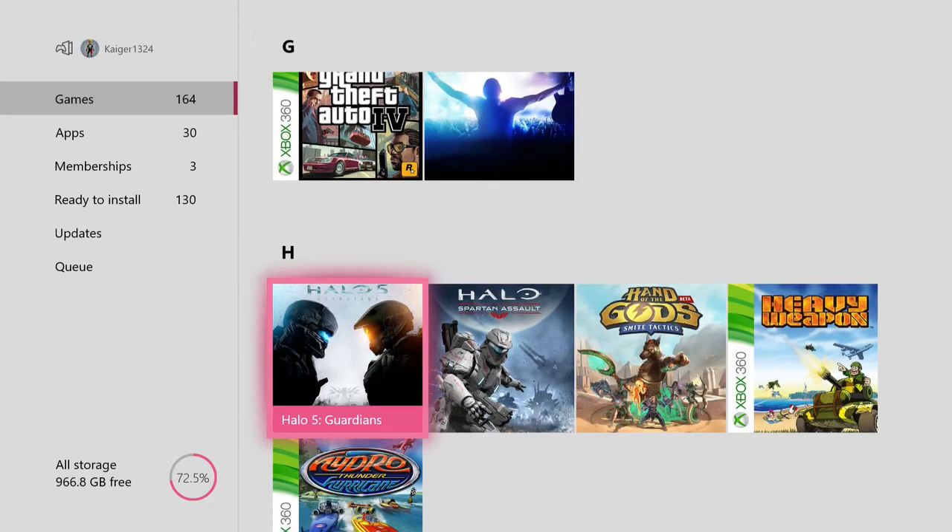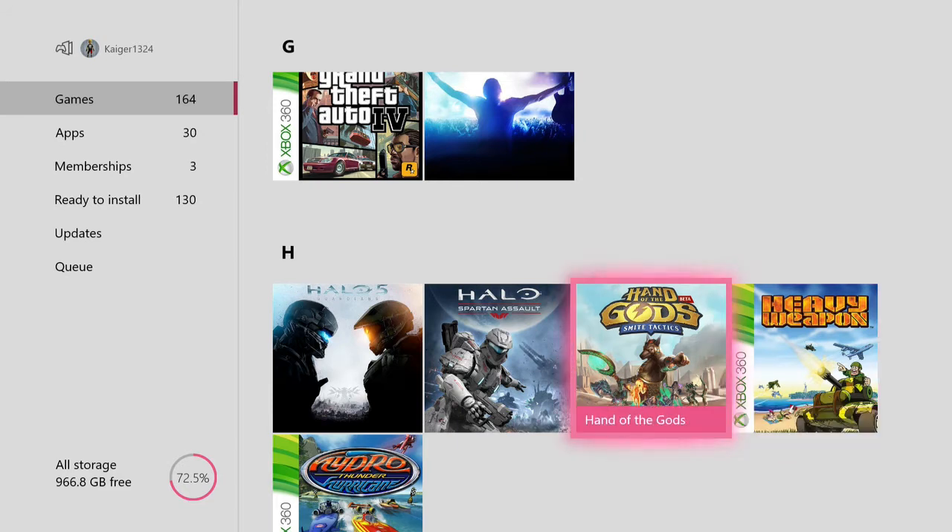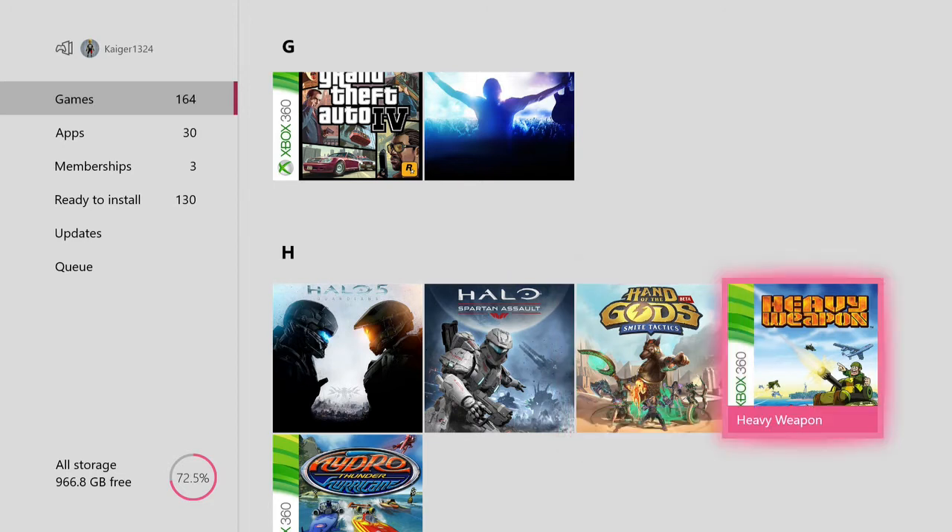Halo 5 Guardians — very good game, some people didn't like it but I think it's very good. Spartan Assault — originally a mobile game and then they re-released it on console, pretty good top down shooter. Hand of the Gods — I don't know a lot about this game, I believe it's a card game based on Smite. Heavy Weapon — I believe it's a run and gun kind of game.